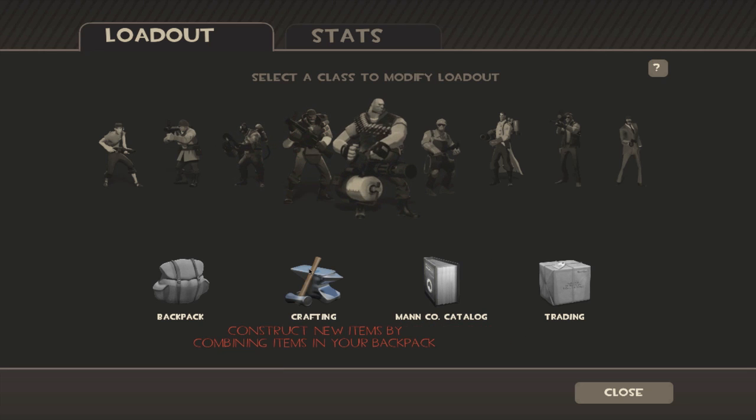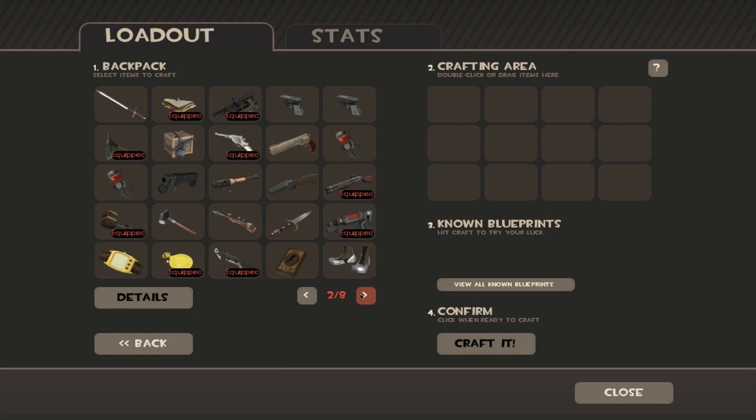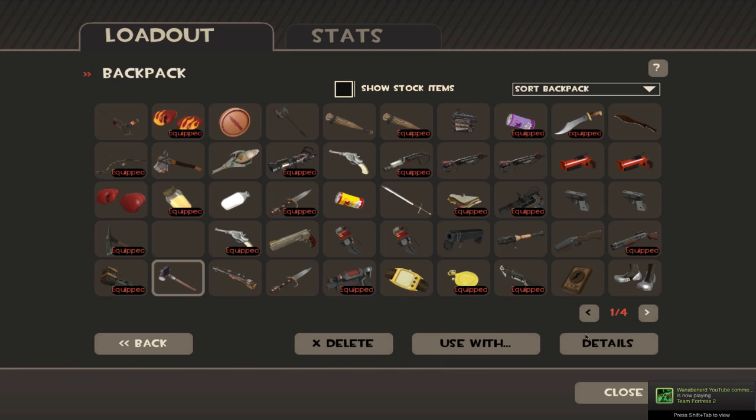This is Lepter1. I just wanted to show you guys opening up a crate that I just bought a key for. So let's see how this works. I don't even know how to open crates. Damn it, I have to go to my backpack. Alright.